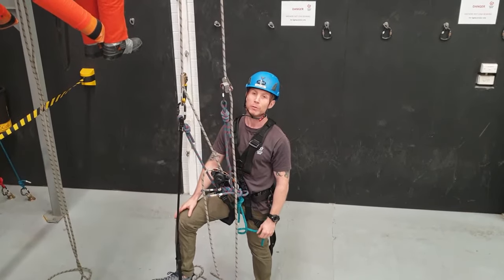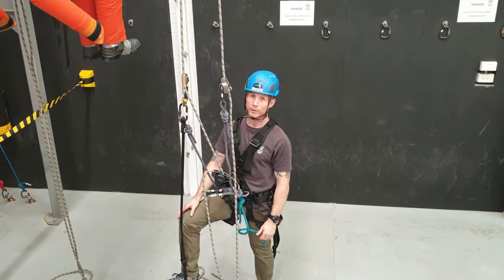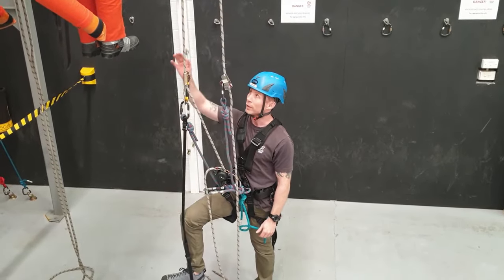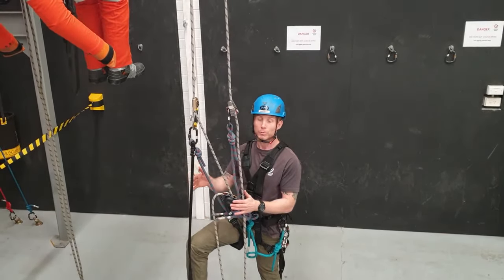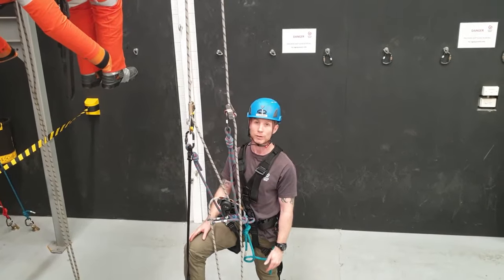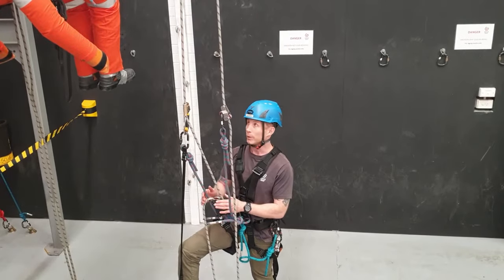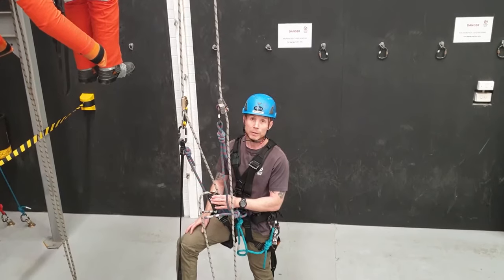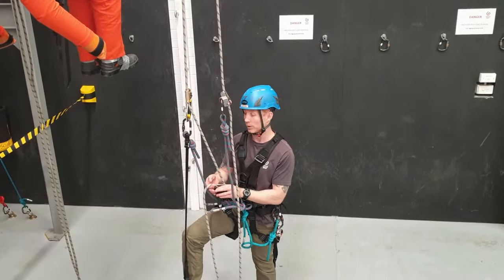For this video we're going to be looking at the level 1 rescue. With the I-Rata syllabus, the level 1 rescue is when the casualty is in descent mode and there's an adjacent set of ropes right next to the casualty, just to keep it as easy as possible because this is the most basic rescue in the I-Rata syllabus. I'm starting in my descender because the dummy is only a short distance up here, and I'm going to be coming down, so it makes sense to start in the descender and just stay in the descender the whole time.